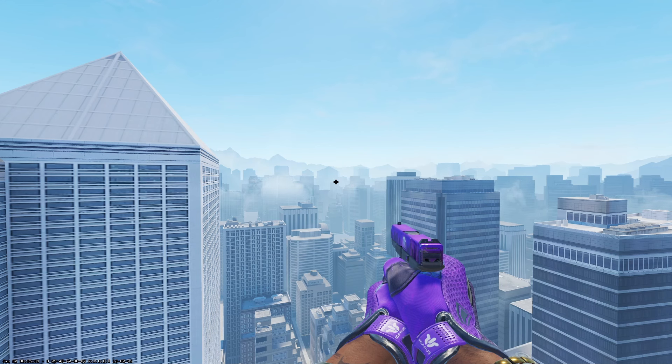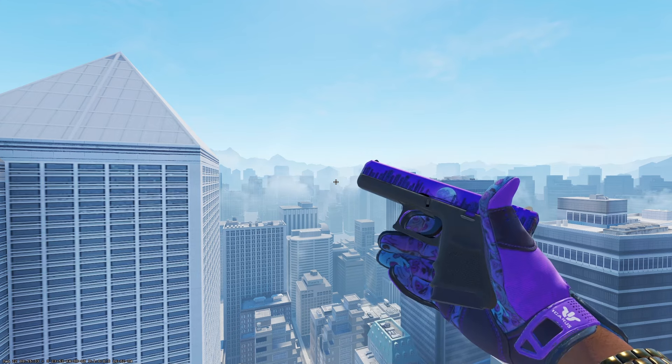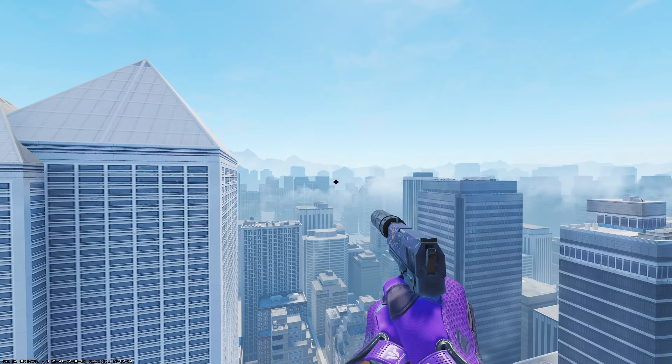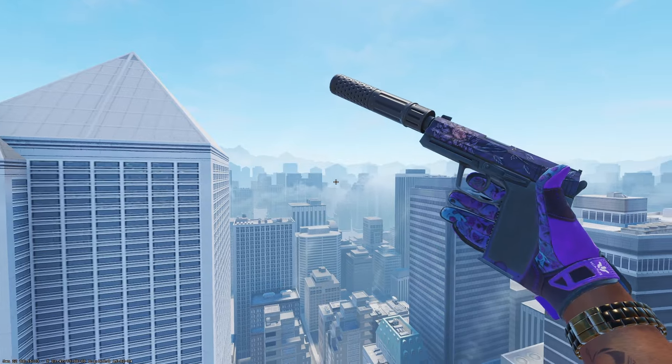Starting off with the Glock-18, the only option we have is the Moonrise in field-tested condition at 30 cents. This is a great budget option and you have to pick this up for a purple themed inventory. Moving over to the USP-S, the budget option is the Black Lotus in field-tested condition at 74 cents.